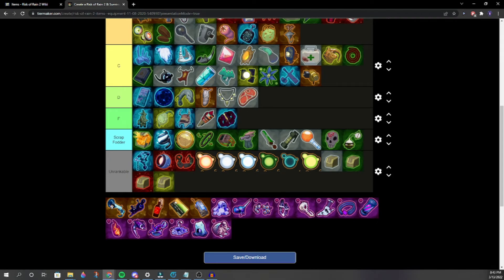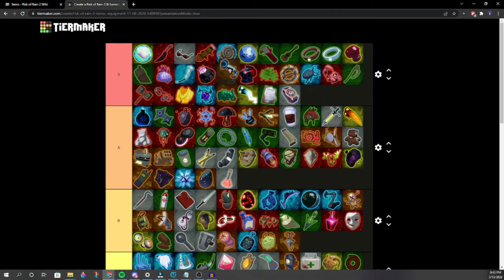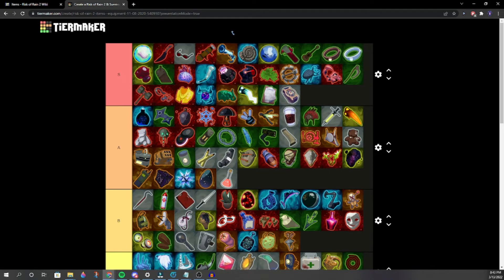Tentacorn / Tricorn — high S. One player loves Tricorn. It insta-kills bosses and gives a boss item. It's bad with Artifact of Kin but who uses Kin? Only people bad at the game. We settle on high S — shoot it into the air and watch everything die.